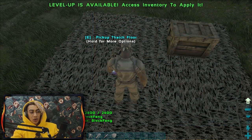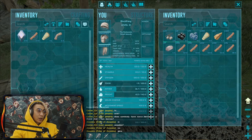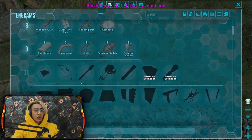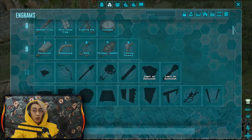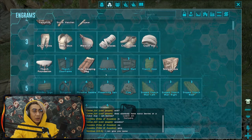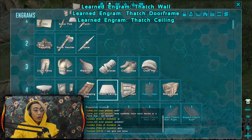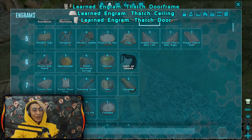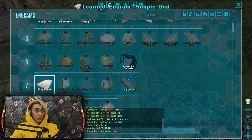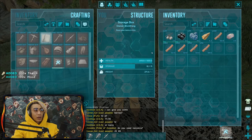We got another level - maybe put it into weight, keep pumping weight a little bit. At level 11, you'll be able to start building wooden structures, but for now we can stick with thatch since this area is fairly safe. I'm going to learn the thatch engrams: thatch ceiling, thatch door frame, thatch door. We can also make a bed right now, which is going to be extremely crucial.